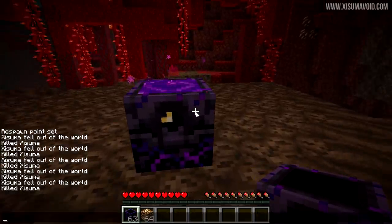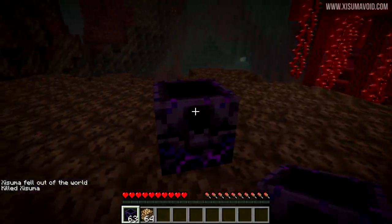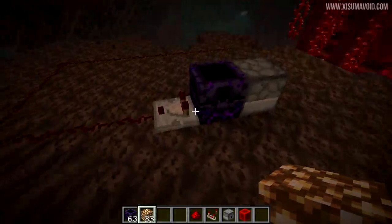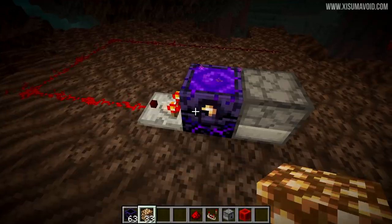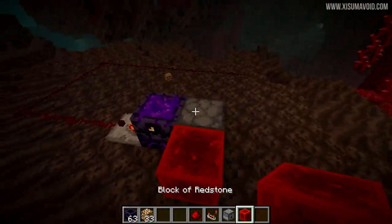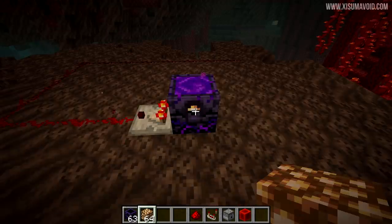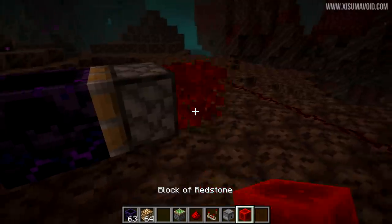Once all charges are depleted — you can't do more than four charges — the Respawn Anchor is deactivated and it won't let you set your Respawn Point. If you kill yourself now, you'll simply default to the Overworld. The block is also not movable by a piston in any of its forms.